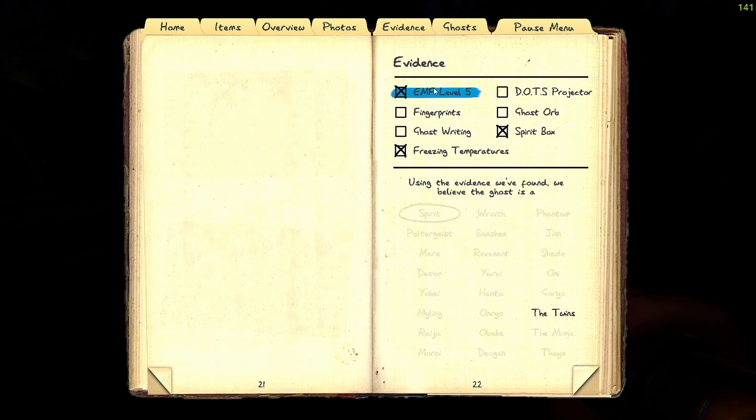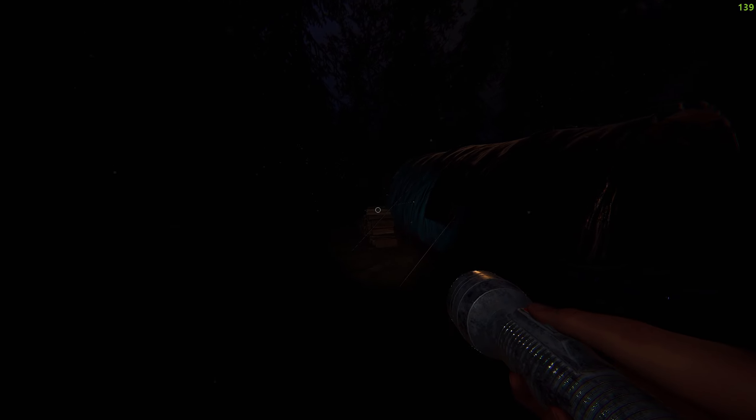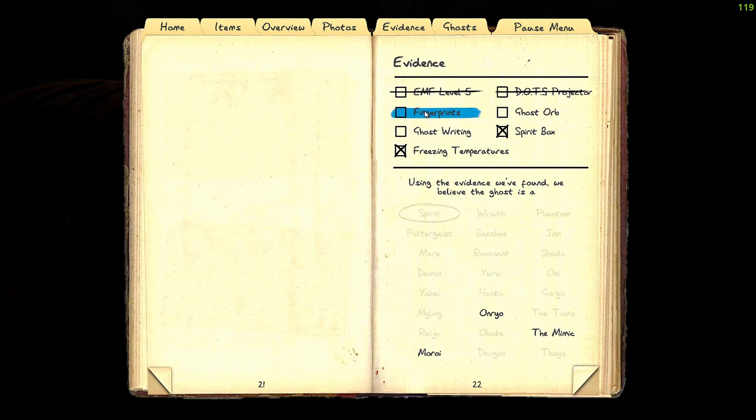I'm definitely leaning more towards EMF 5, but that would mean it's the twins — meaning it's doing stuff in multiple places, so we'd see freezing temperatures elsewhere too. There are no other doors touched, nothing else thrown around, so it's definitely not going to be the twins. We're eliminating EMF 5. So we're looking at ghost orbs and fingerprints — I'm leaning more toward fingerprints, which would actually mean it's the mimic, which means we'd need ghost orbs.